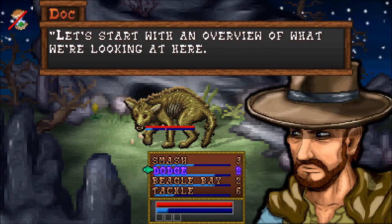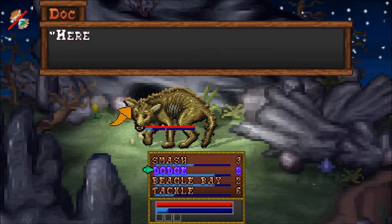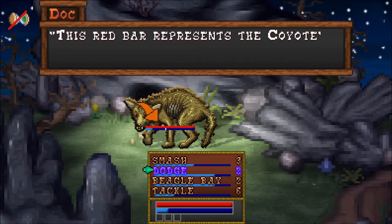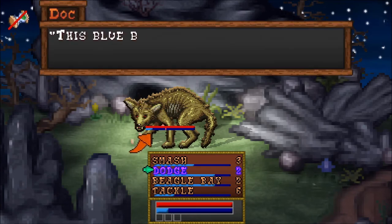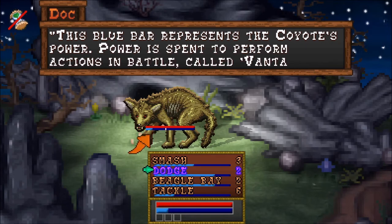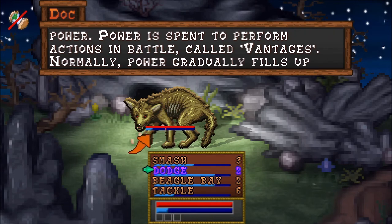Let's start with an overview of what we're looking at here. Here is your enemy — this medicine coyote. This red bar represents the coyote's health. This blue bar represents the coyote's power. Power is spent to perform actions in battle called advantages. Normally, power gradually fills up in real time.